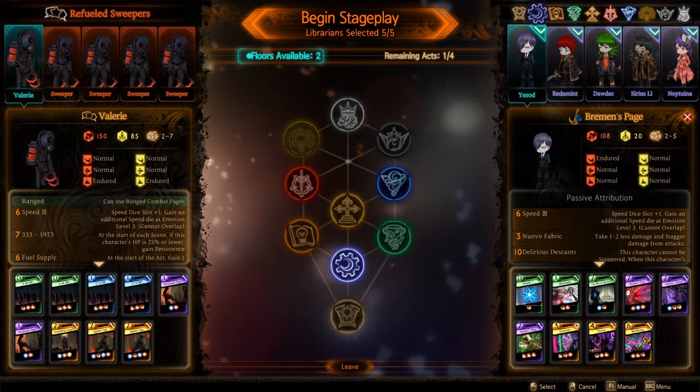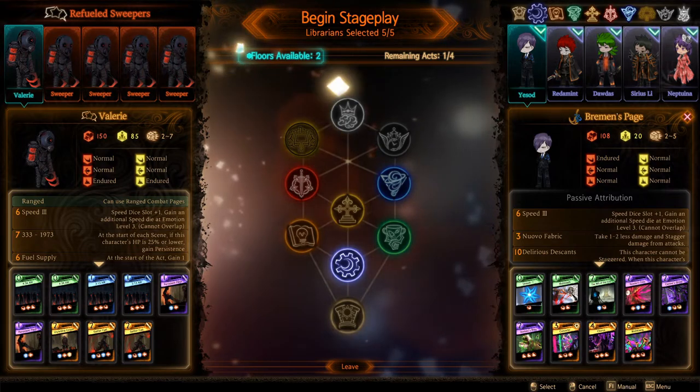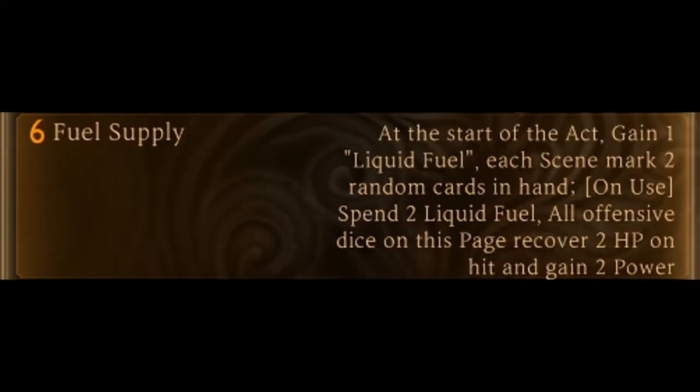Here we are with the Refueled Sweepers. Let's go over their statistics starting off with Valeria's page. 150 HP, 85 stagger resist, 2 to 7 on the dice rolls. All resistances are normal for slash and stab, endured for crush. Moving over to the passive abilities: 33-1973 - at the start of each scene, if this character's HP is 25 or lower, gain persistence. Fuel supply: at the start of the act, gain one liquid fuel each scene. Mark two random cards in hand. When you spend two liquid fuel, all offensive dice on this page recover 2 HP on hit and gain two power. Night in the Backstreet: start at emotion level five.